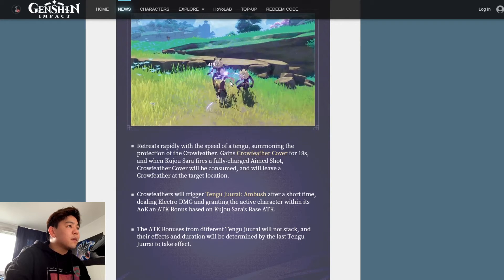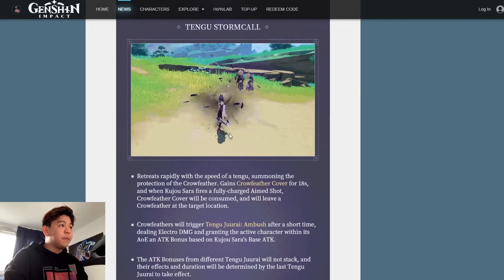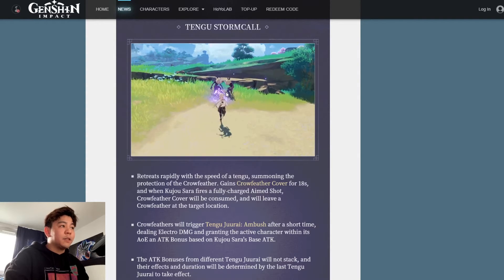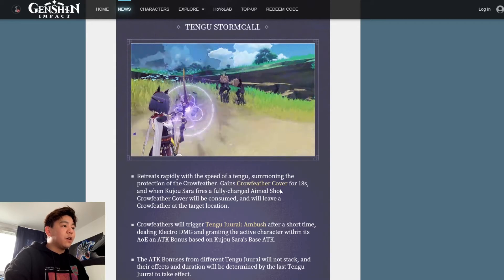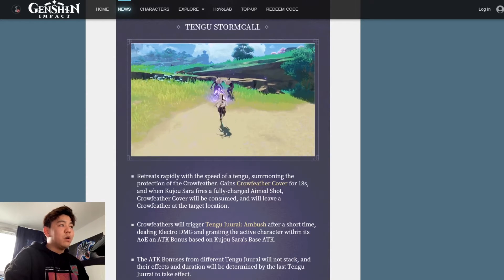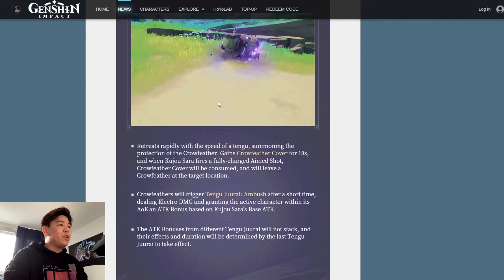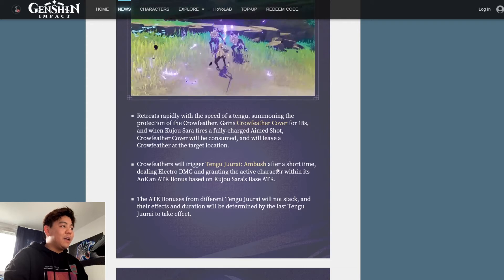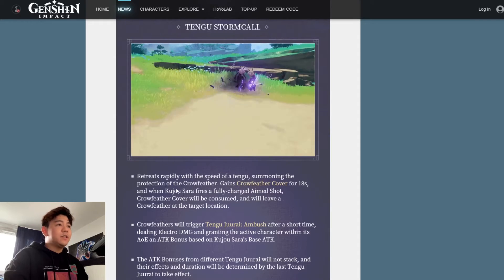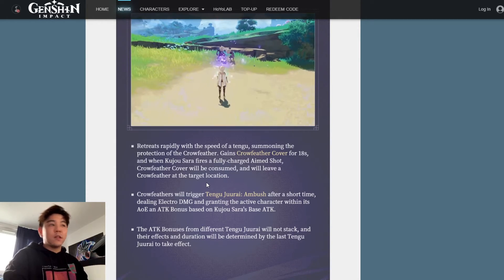Three particles — three particles is really good. So basically, E on cast doesn't deal damage, it just teleports and gives you the Crow Feather Cove. Then you auto attack to place the Crow Feather, and when it explodes it deals damage and buffs the active character. How I assume you want to use that is: use E, use the charged auto attack, and then immediately swap to the character you want buffed.